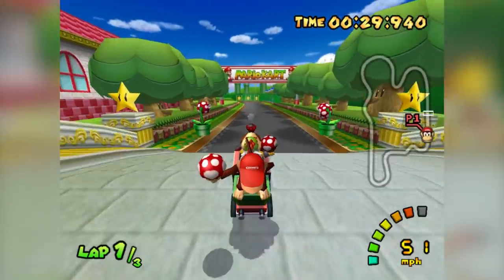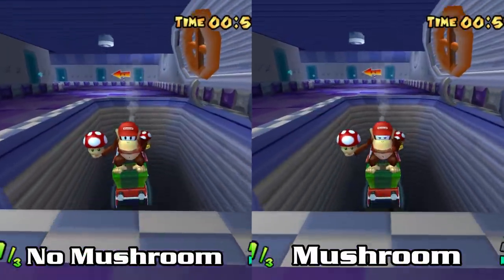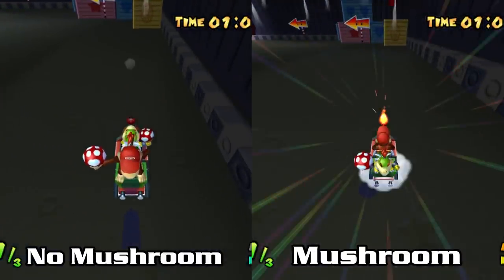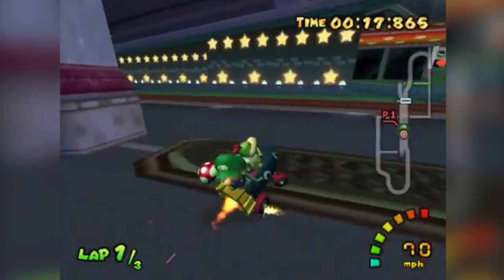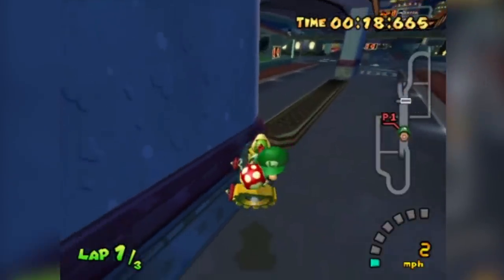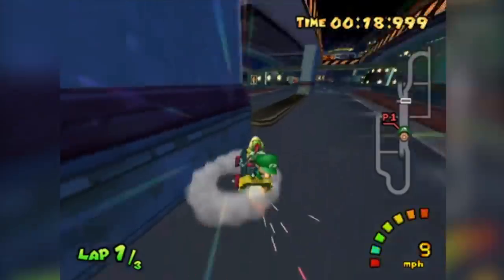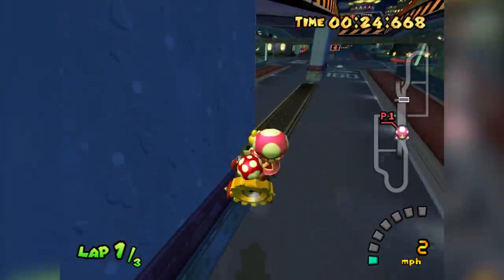Using a mushroom while in midair gives your cart a sudden increase in gravity. Having an increase in downward speed combined with the angle of your cart causes you to partially clip into the ground. The way Double Dash is programmed, the ground quickly ejects you, and this is what ultimately gives you the height necessary for reaching the Lakitu zone.